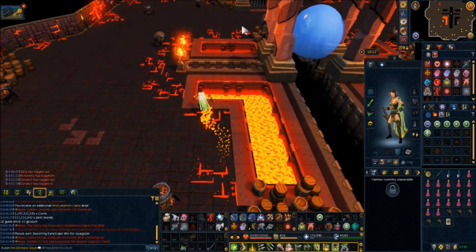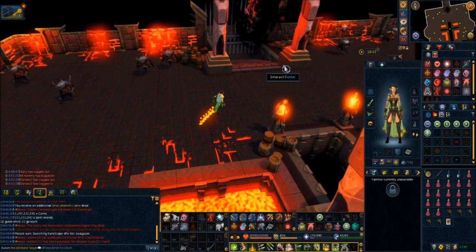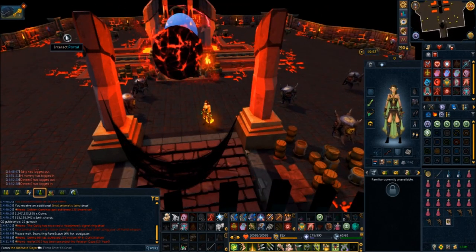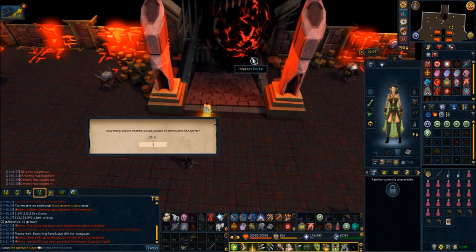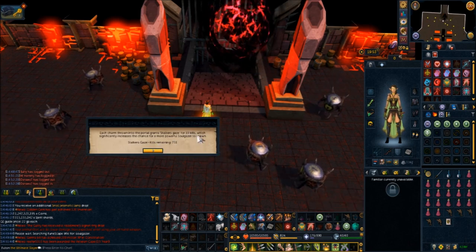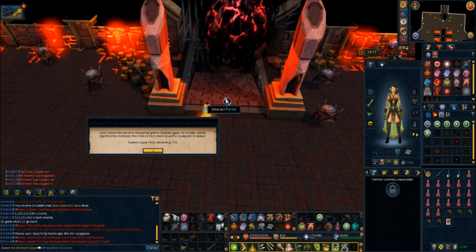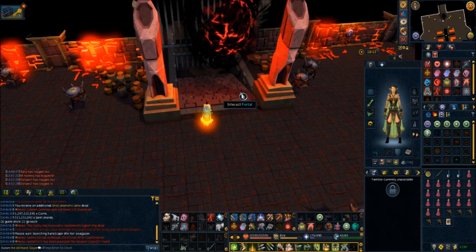I'm going to go into a little more detail about the portal, the pet, and the Hex Hunter bow. As you can see, I have seeker charms, which can be bought from the GE or from killing actual seekers over here. Each seeker charm lasts approximately 10 kills. For every charm you throw in it gives you 10 kills, and in those 10 kills it's approximately a 1 in 15 chance to see an elite soulgazer.